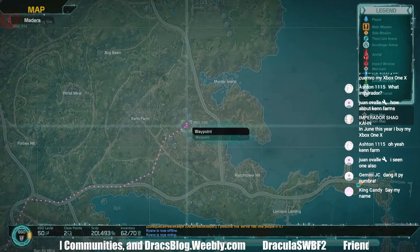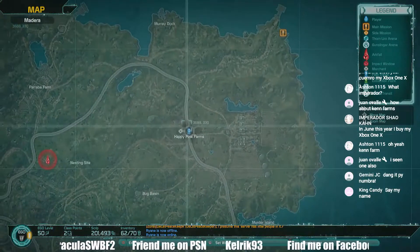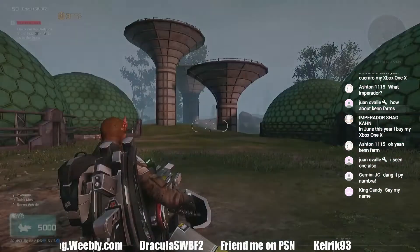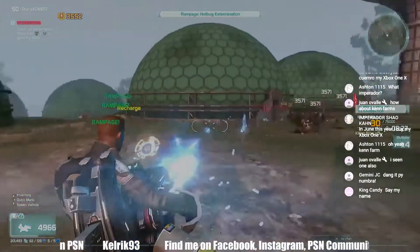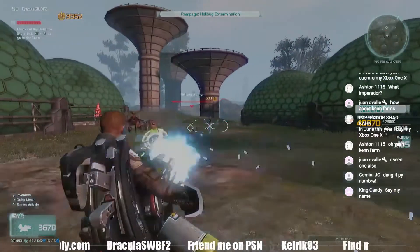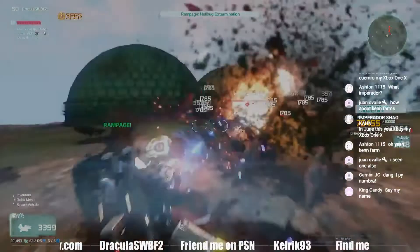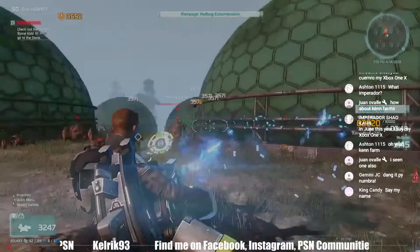Here's another place to get your hellbug kills: right next to Ken Farm, in the middle of these silos. Teleport to Happy Pow and check it out. It's a rampage called Hellbug Extermination — another minigun rampage. Hold the trigger down. The hellbugs will come and you will mow them down. Don't let them burrow — they'll come up right under your feet. Kill the archers. Do this one through and you'll have all your hellbug kills. It's a ridiculous amount of hellbugs that just throw themselves at your bullets.